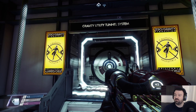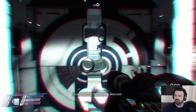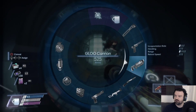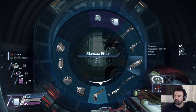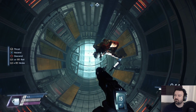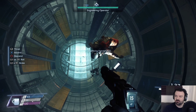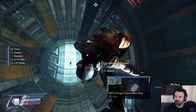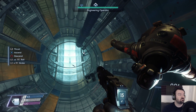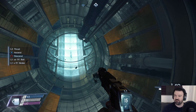Alright, here we go — zero gravity. We're in the utility tunnel system, microgravity detected. Engineering operator — good, it can repair my suit. What did I get? EMP charge fabrication plan. Oh shit, that's awesome — I can make EMP charges now.